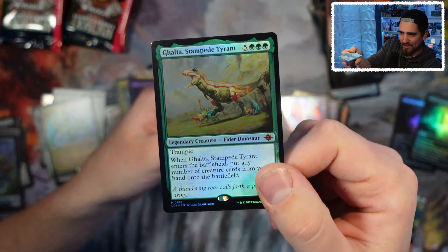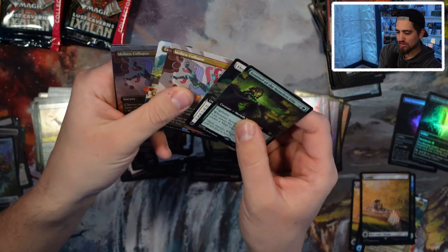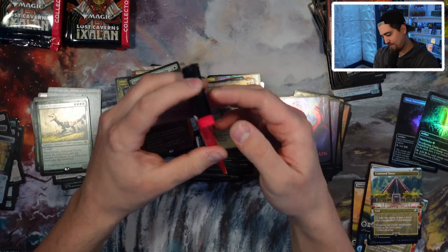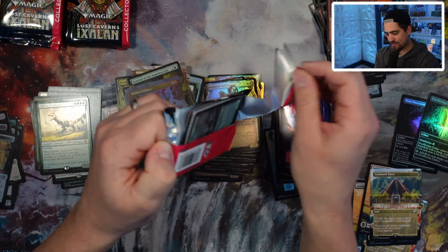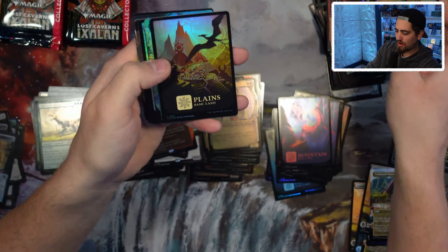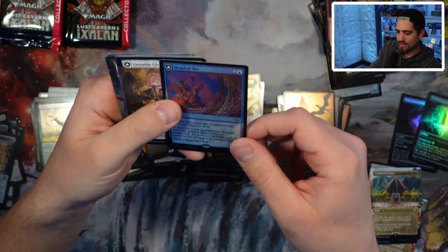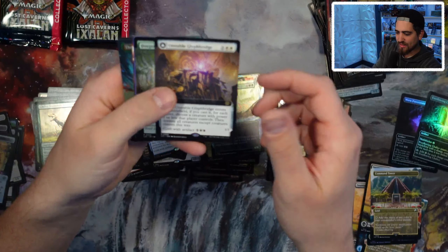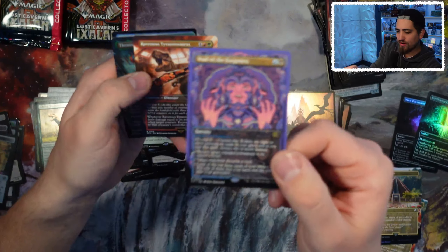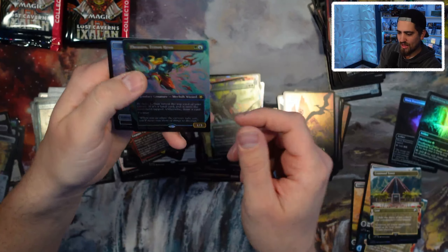Galza, Stampede Tyrant — let's go! Mythic on that — beautiful, awesome, huge dinosaur card. Another Command Tower — interesting duplication on a lot of stuff from the last pack with the same showcase card and theme. Earth Shaker Dread Maw — I love the artwork on these dinosaurs. Braided Net — is that a mythic? No, it's hard to see the coloring on the symbol. Deep Root Historian, Wall of the Forgotten — really like that showcase artwork. Ravenous Tyrannosaurus, and Thrasios.